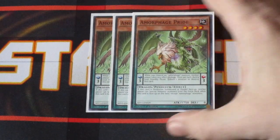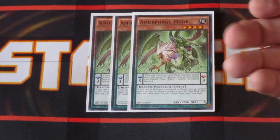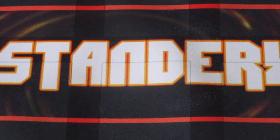Three copies of Amorphage Pride. The primary reason I'm running three copies is because it's the strongest of the level fours at 1,750 attack points. Its Pendulum scale effect prevents you from being hit with burn damage — not bad. In more rogue matches you might have to worry about it a little bit more, but it's more of a body to get you started on board, and with the way this deck can really boost its monsters up, it's definitely something you want to put on board fast.